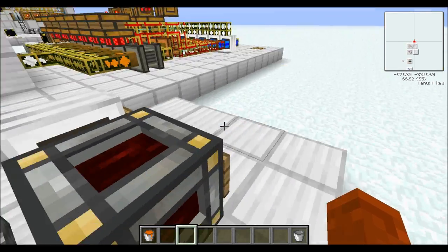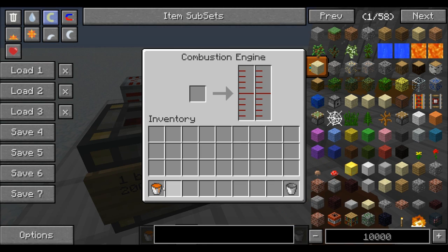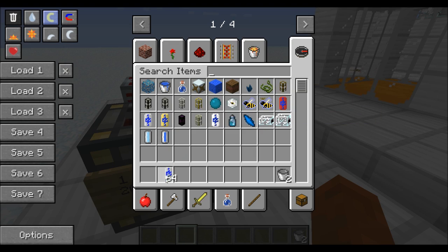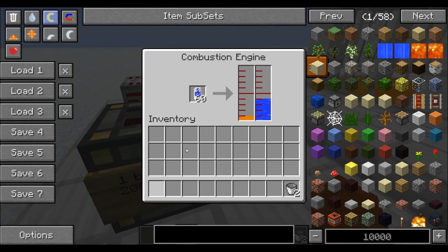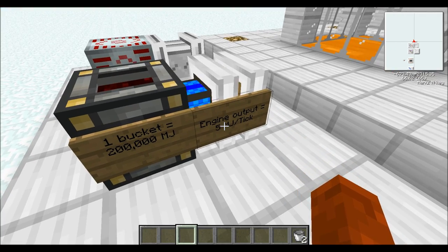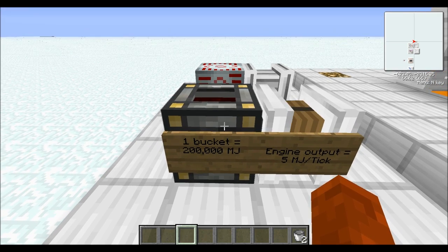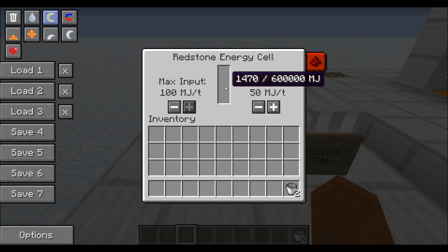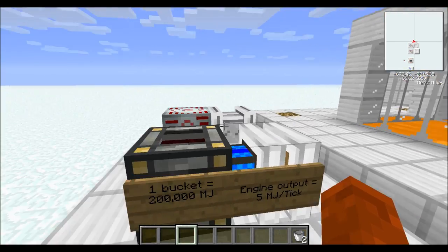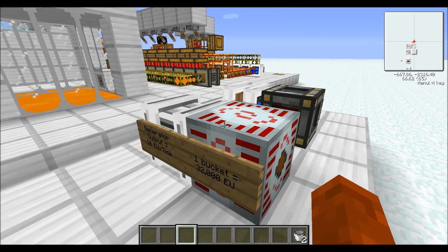Where biofuel is really useful is for BuildCraft energy. One combustion engine running on biofuel — with water added so it doesn't overheat — at 5MJ output per tick will produce 200,000 MJ from one bucket, which is a lot. So this fuel is mainly for BuildCraft rather than IndustrialCraft, though it can be used for IndustrialCraft in a fairly efficient way.